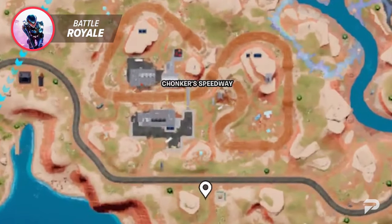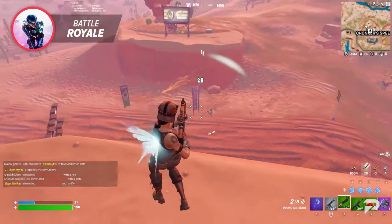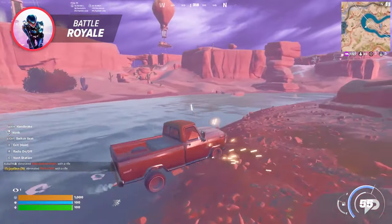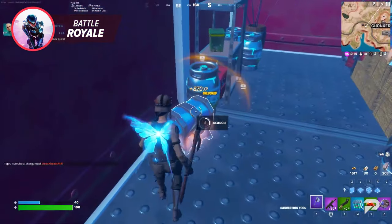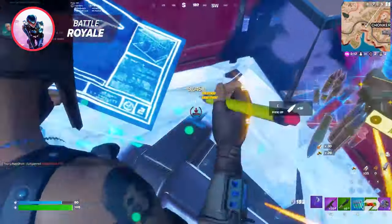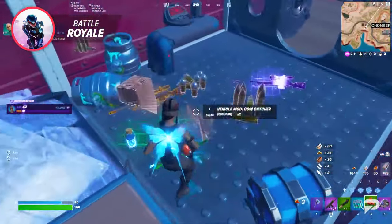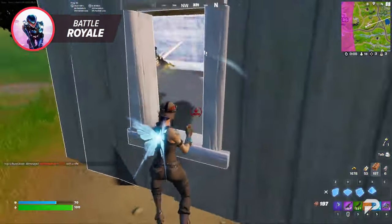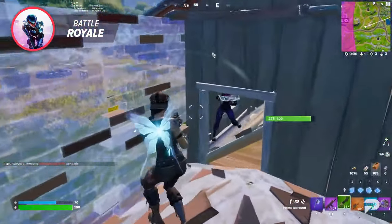Early game includes choosing a landing spot, looting, and eliminating any players who didn't quite prep in time. Mid game revolves around moving across the map as you avoid the storm. This is the stage where you should focus on getting rid of green and blue weaponry — try to get this to purple or above. You should also make sure you stock up on building resources, health items, and eliminations if you bump into any players.